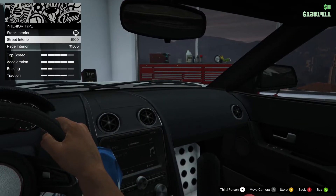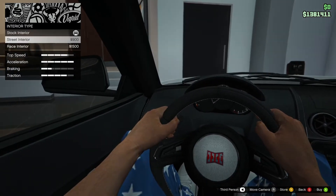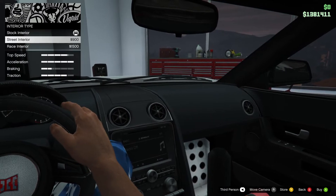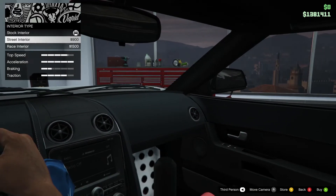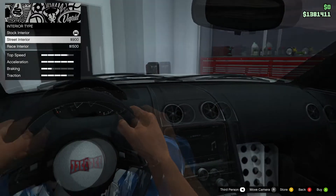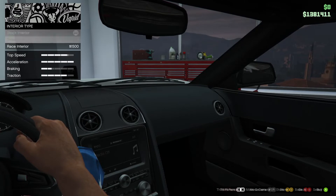Street interior and race interior. The street interior adds some switches and the race interior changes things up — there's a little handbrake, a big handbrake. Unfortunately I can't go down with the camera anymore but you can see there's a handbrake and the footroom has changed.